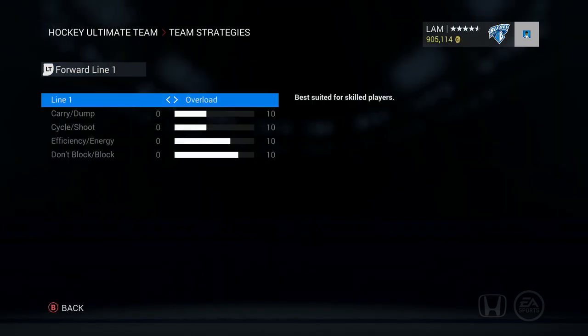Now going into forward lines — I have all my lines on overload from line one all the way to four. For some reason in HUT, even when set to overload, the third and fourth lines are always set to crash the net and behind the net. I'll talk to EA about implementing a fix for that — it's been a long-standing issue.